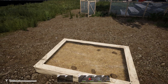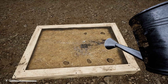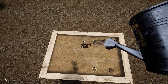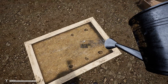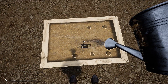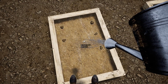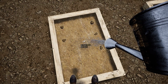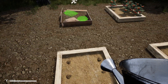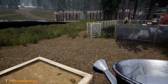Water this now and it should turn dark pretty quickly. That doesn't look right at all. I'm wondering if the raised beds are bugged right now — they should be turning dark brown, almost black. I think the raised beds are bugged, guys.